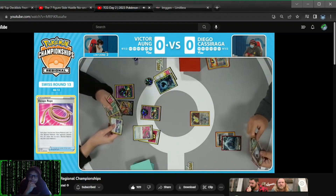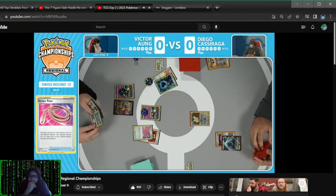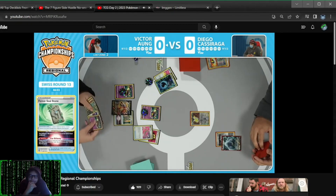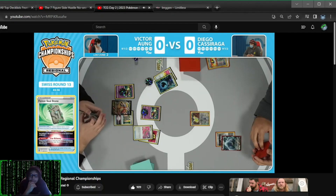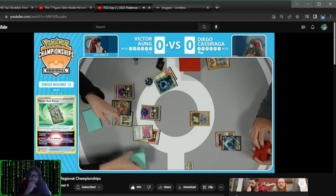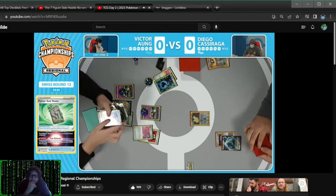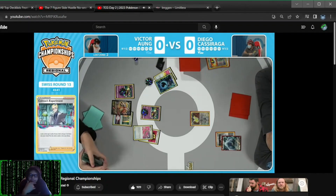We do see one card in the Lost Zone so far. The magic number is going to be seven. There is a cute way to get there using these V Pokemon. You can see that four Seal Stone in the hand there with the Dragonite V. There's a cute combination where you use that card with the Lost Vacuum and get some additional cards into the Lost Zone on this early turn. Energy going to the Lost Zone but finds the Mirage Gate — that's step number one, a great trade.